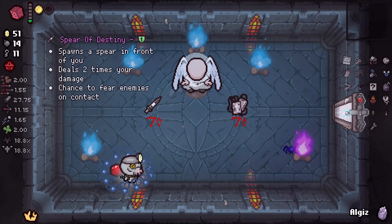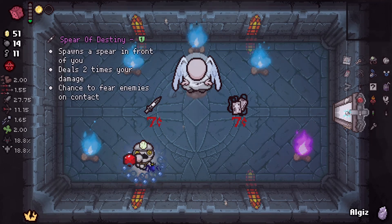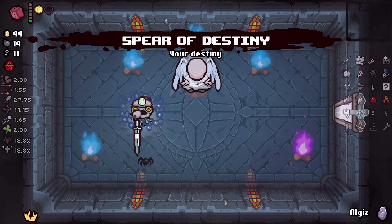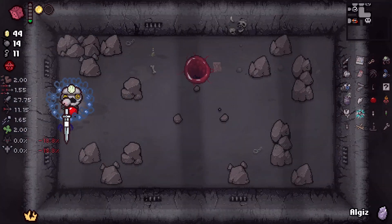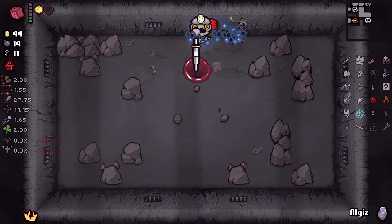Oh my god. All right, I wasn't paying attention — I was looking at the description for that, I didn't know if it had any extra thing for Tainted Keeper. I don't think it does, so we'll go with the Spear of Destiny just because it's here. I'm gonna pray that I can find a coin soon because I really don't want to die.